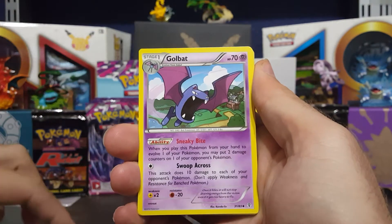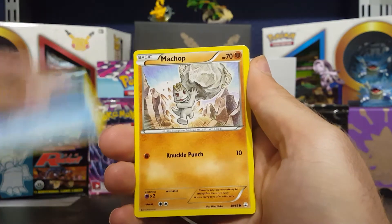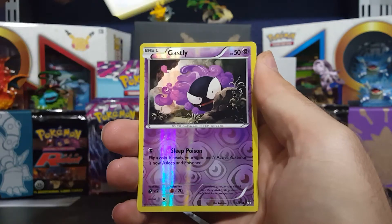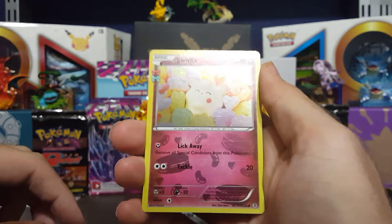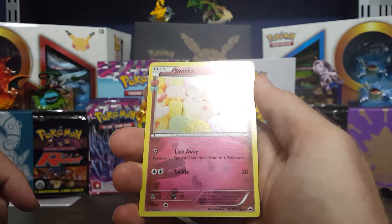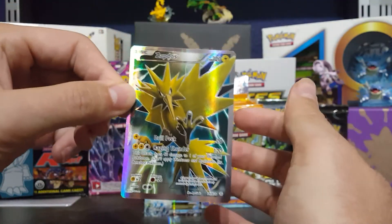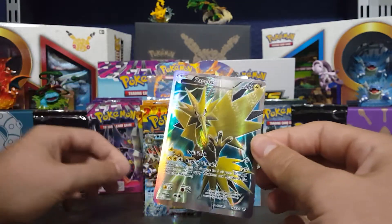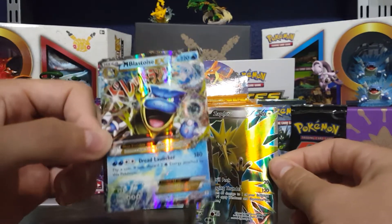Moving on to the Charizard pack — I don't know if this pack can top that last one. Golbat, Shellder, Machop, Energy, Meowth, Ghastly, reverse holo Swirlix holo — that's pretty cool. There is a little mark on it but it's whatever. And then Zapdos full art — oh, another one! I'll take it, this is an awesome card.